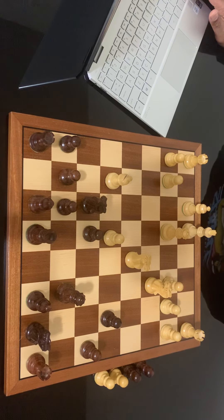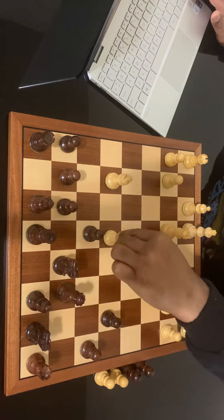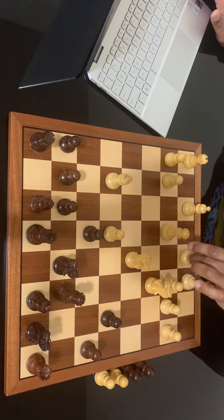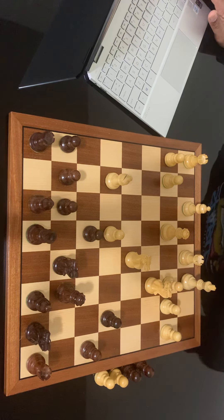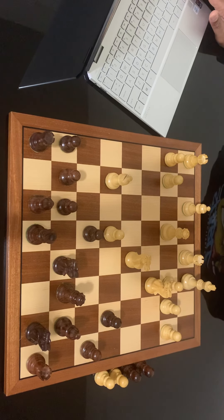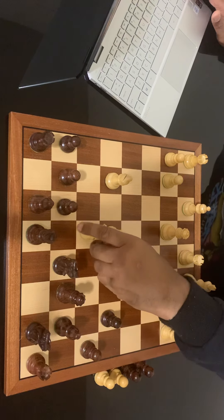The knight goes back because now it really is a threat to capture, and white castles queenside. Black plays bishop to b7. And here we have the move that makes this game really stand out — the stunning knight takes e6.